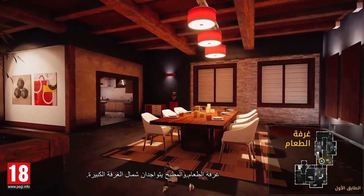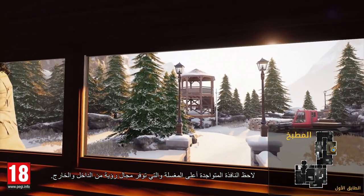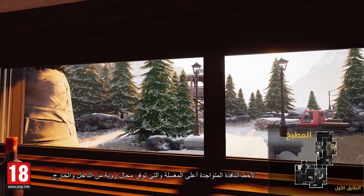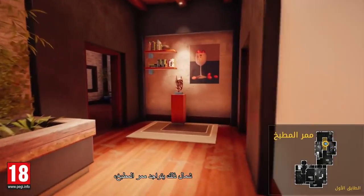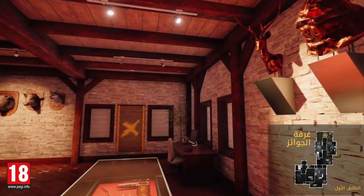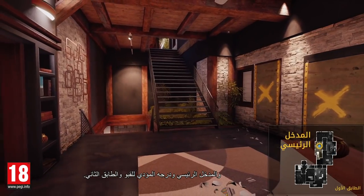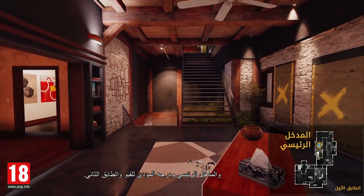North from the Great Room are the Dining Room and the Kitchen. Note the window over the sink, which provides visibility from both inside and outside. Further north are the Kitchen Hallway, the Trophy Room, and the Main Entrance, with its staircase leading to both the basement and second floor.